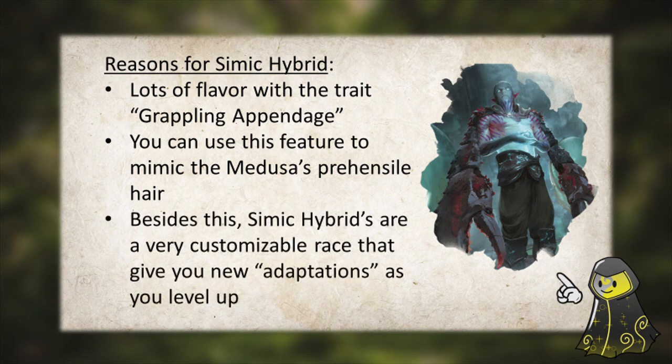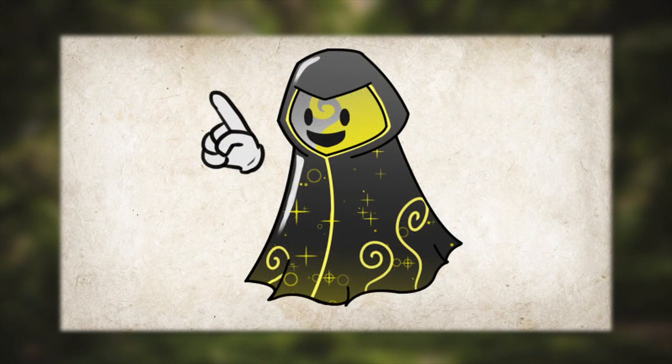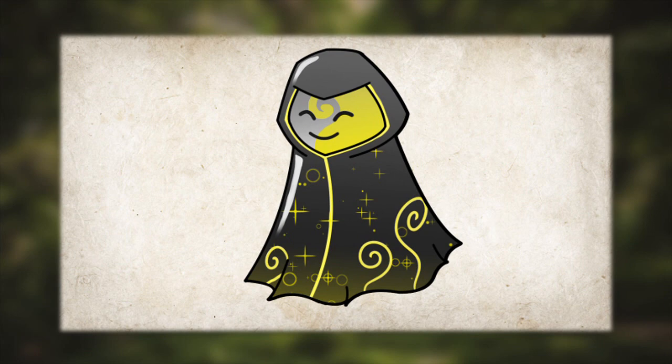Snake hair that can reach out and make attacks against enemies. Going Simic Hybrid won't really give you much else to work with other than flavor, but if your DM is cool and chill, you could probably just ask your Iwanti to have prehensile hair too. You have both race options to work with, and overall, both of them are great in their own ways, and no matter which you pick, it won't affect how we build this character too much.